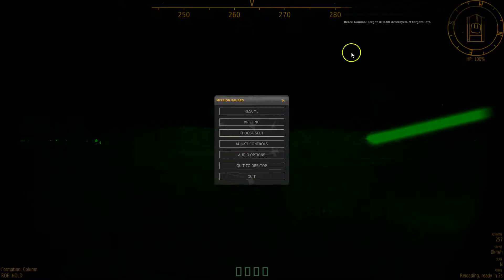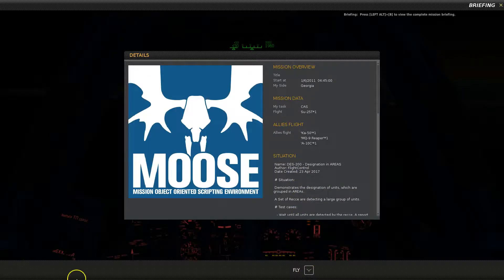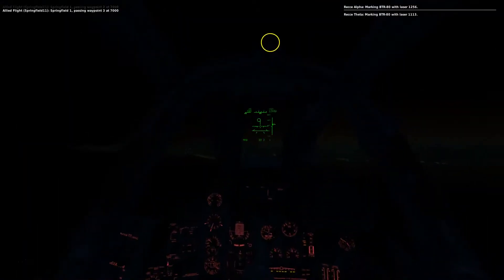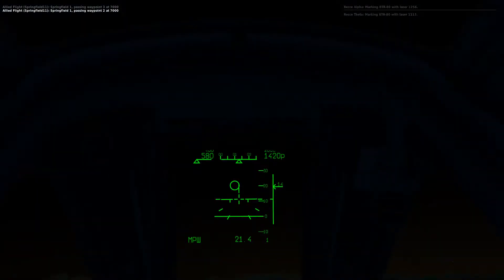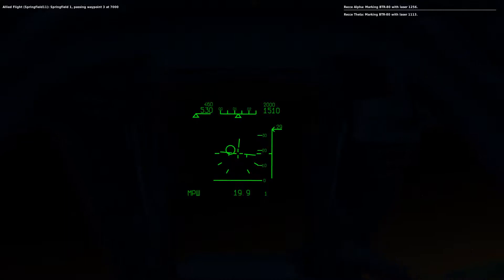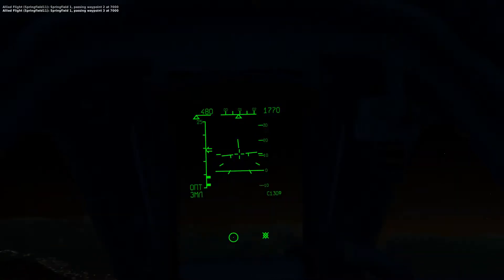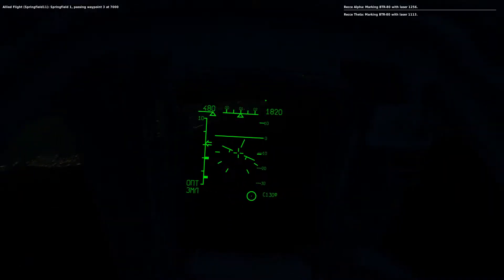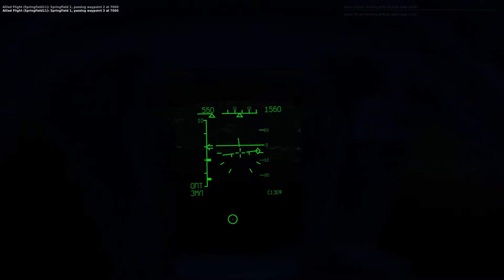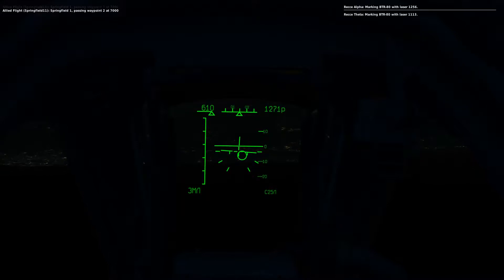This is quite boring. Let me jump into an SU-25T and start flying. Now I'm in the cockpit and you can see that a laser is designating a target. I have armed my SU-25T. Once I arm that and get into range, the target diamond indication will become a circle. This laser is using laser code 1113.